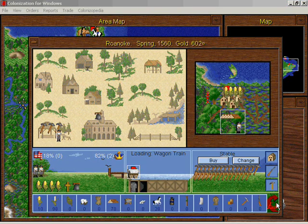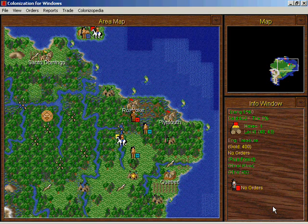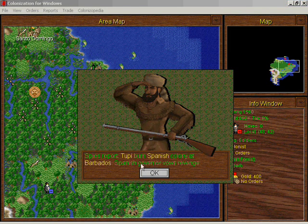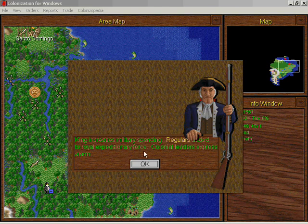Treasure goes first. There's nothing in Roanoke so the wagon train is going to continue to Plymouth where all the rum will be loaded — keep it away from the king's sticky fingers. The Spanish have burned another Tupi camp. The Tupi have burned Barbados. Roanoke cannot hold any more sugar so it's no longer even doing anything for us. We could turn it into rum if we had another colonist making rum and enough food, but we haven't got that. The king has increased his military spending.